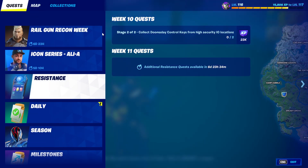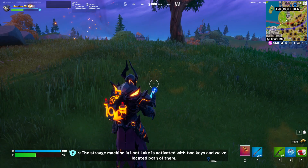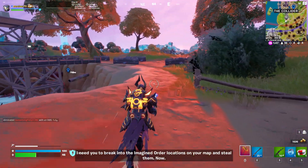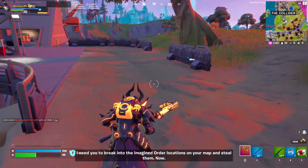We don't have a lot of time. This is urgent, Looper. The strange machine in Loot Lake is activated with two keys, and we've located both of them. I need you to break into the Imagined Order locations on your map and steal them now.